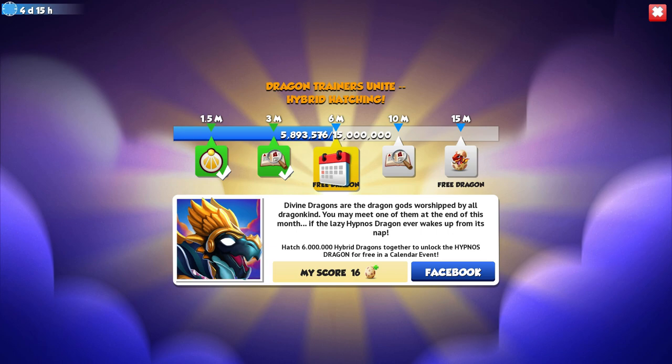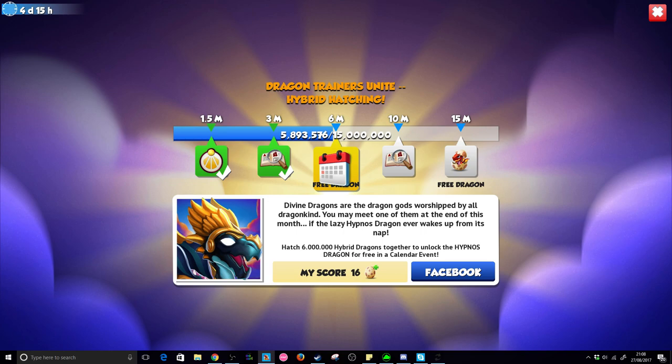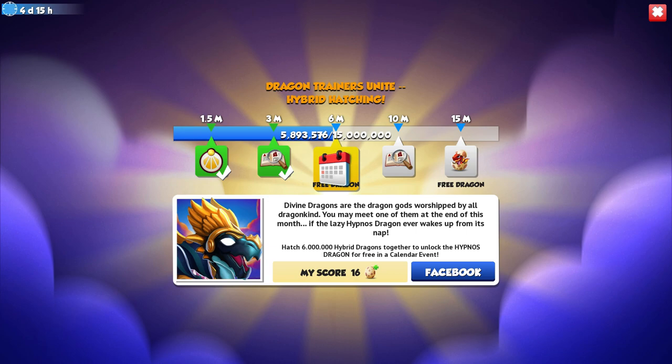It does say that if the Hypnos Dragon ever wakes up from its nap you may meet one of them at the end of this month. It's the 27th, so I'm assuming that if we reach this milestone it's going to happen as soon as this event is over — or will the calendar event start as soon as we hit the 6 million milestone?